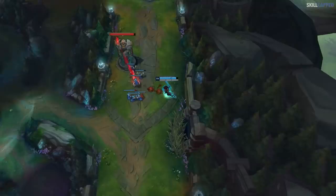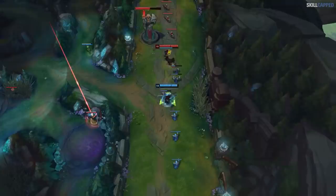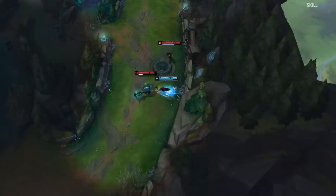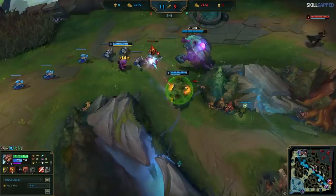Yasuo would really need his team to be putting pressure mid by shoving the wave and rotating over to give vision so he can break the freeze. In solo queue, however, we all know that will just never happen. So if you make the decision to break these outer tier 1s, you need to make sure that the tier 1 mid tower is quick to follow, or your side laners will start losing CS very quickly — or die trying. Even with mid tower broken in this game, laners do a very poor job of knowing when to overextend and when not to.